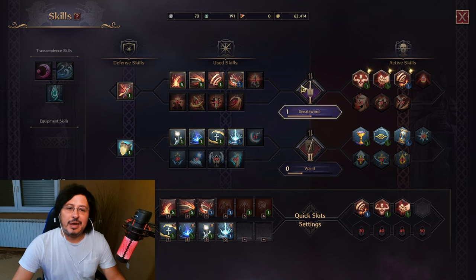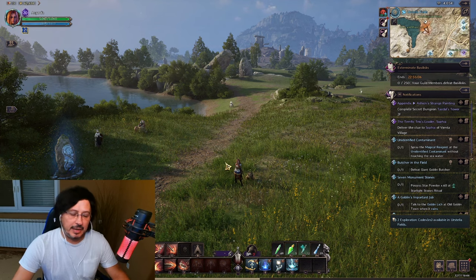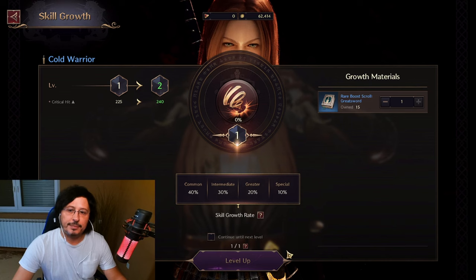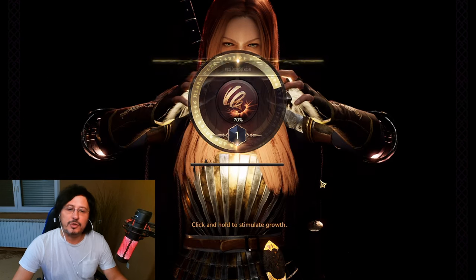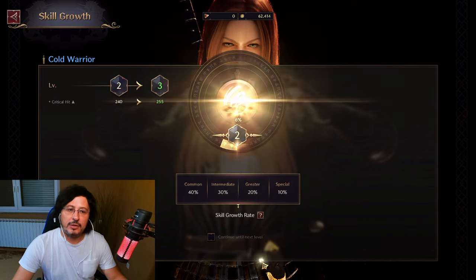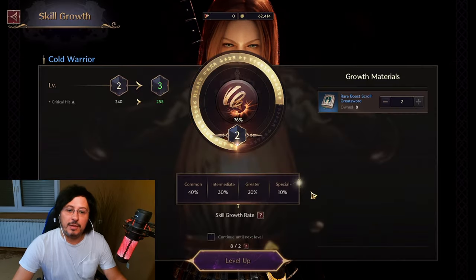Beside upgrading your active skills — which are here on the left side and which you can put on your skill bar — from two weapons you can put overall 12 active skills and 8 passive skills on your bar. Beside active skills, you also have passive skills here on the right side. You can upgrade both your active skills and passive skills. The upgrading skill system will be very important in Throne and Liberty — you want to get stronger, better versions of your skills, because it's not only about increasing damage. You can also get shorter cooldowns or better effects on your skills.